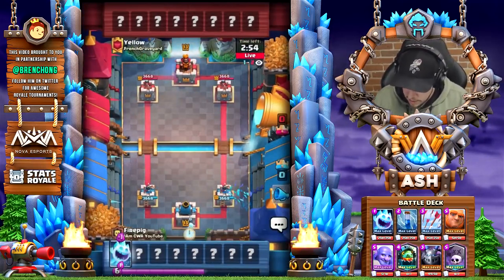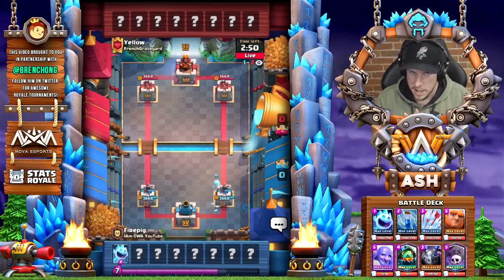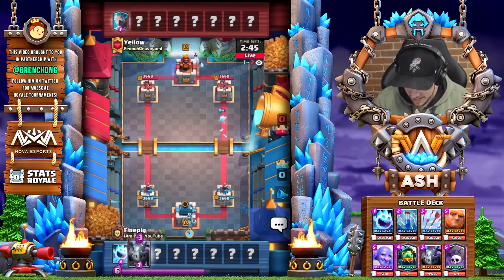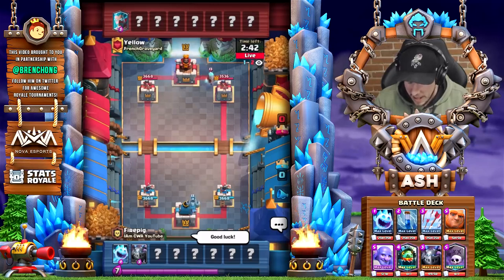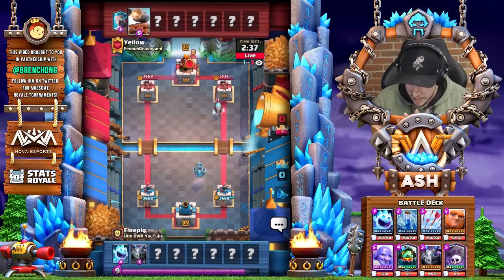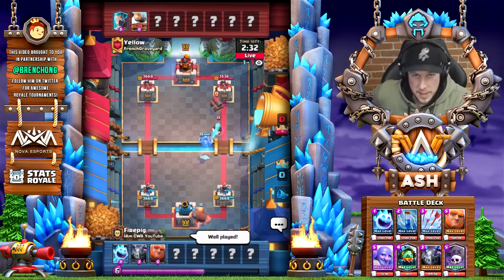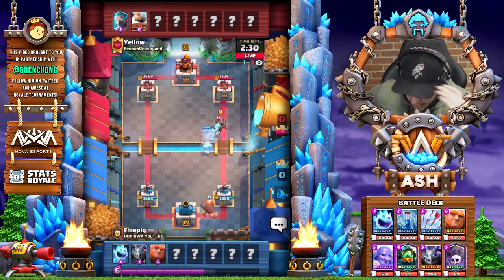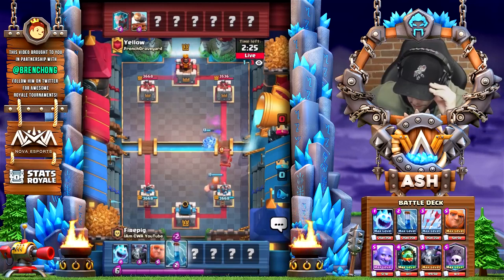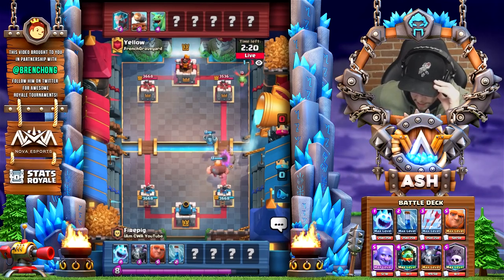Here we go into the next match. We are ready against Yellow — do you know what this guy plays? No, but it's my favorite color. He has a French graveyard. So it's a safe bet we're going against a graveyard deck, which is good. He's got cannon cart — it's got to just be the popular meta cannon cart graveyard deck. I was really afraid that wasn't gonna happen. I did a zap just to be sure.